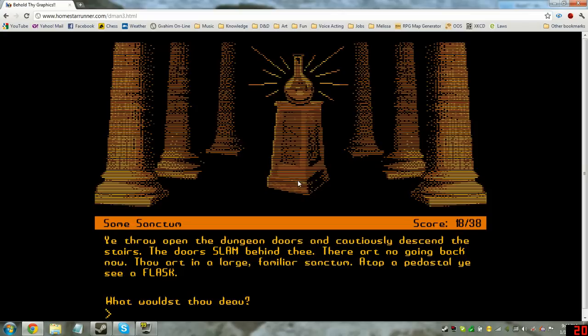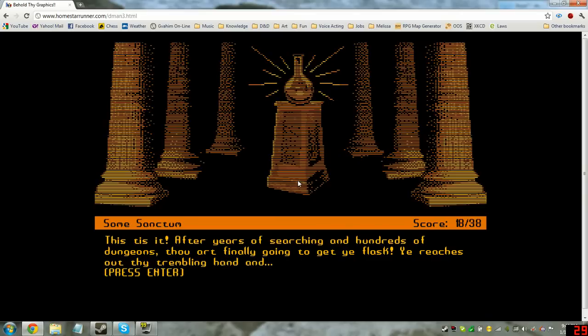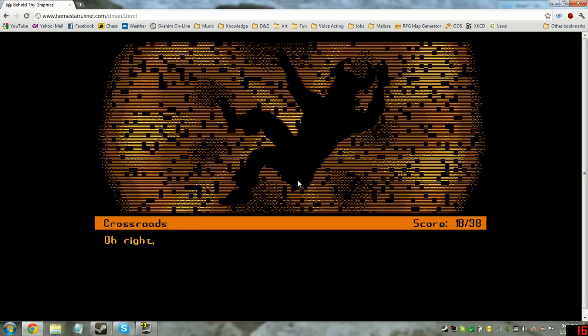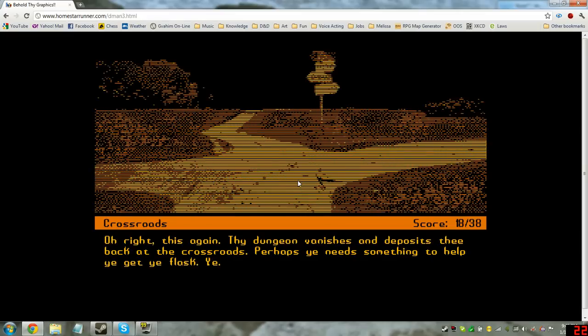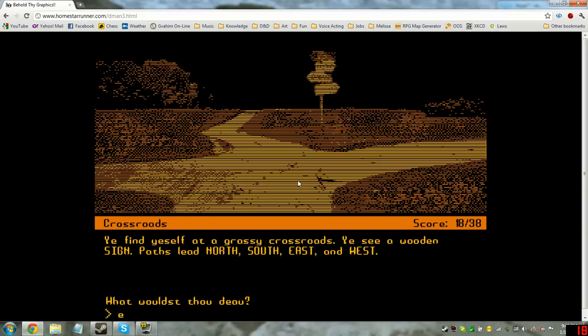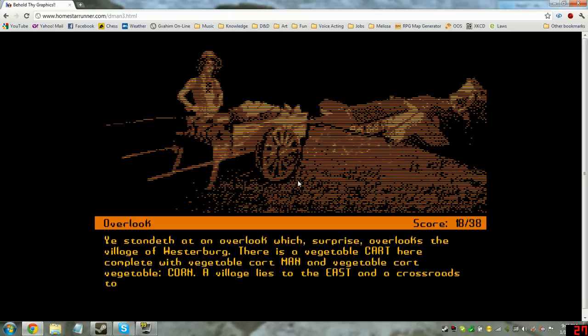Thou art in a large, familiar sanctum. Atop a pedestal ye see a flask. Look flask — tis the elusive flask. Get flask. After years of searching in hundreds of dungeons, thou art finally going to get ye flask. Ye reaches out thy trembling hand and... voip. What? Oh, right. This again. Thy dungeon vanishes and deposits thee back at the crossroads. Perhaps ye need something to help ye get ye flask. Guess we're gonna have to ask for help in town.